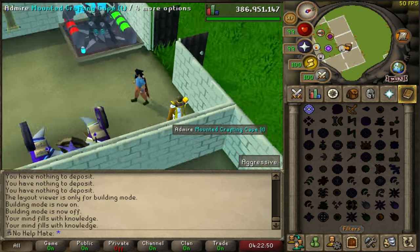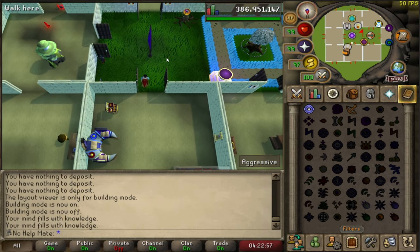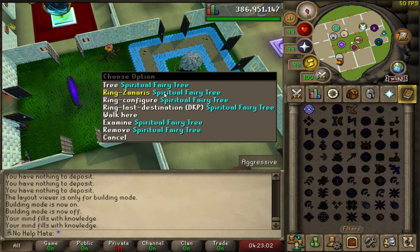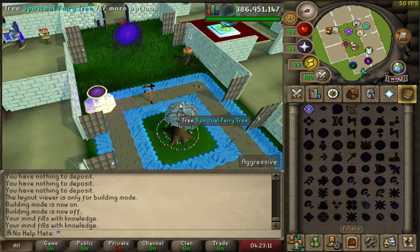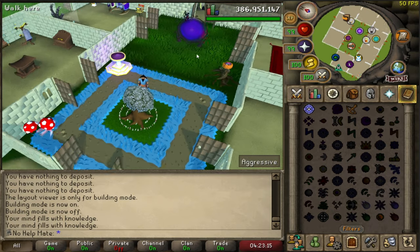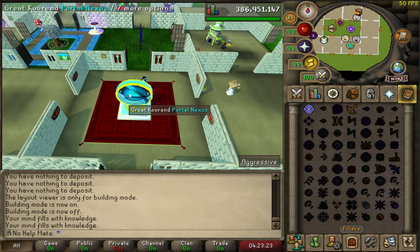You can have the jewelry box set to where you want to go last. From here I can also change my spellbook — say I get a different type of task and I need to burst, I can quickly switch to the ancient spellbook or whatever I might need. Then I can just go right to the bank with my crafting cape. If you don't have the crafting cape, you could use a farming cape or whatever cape gets you close to a bank — the crafting cape is the best option for getting to a bank quickly.